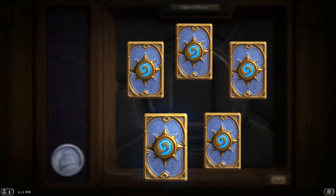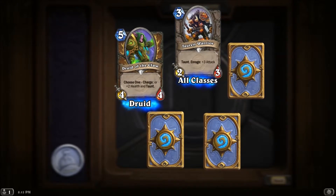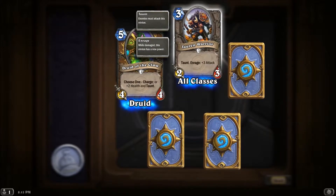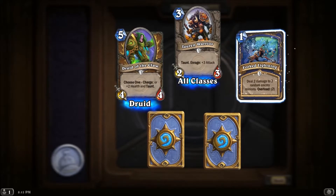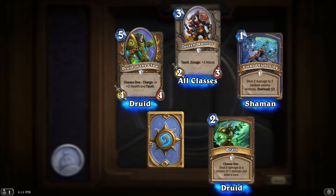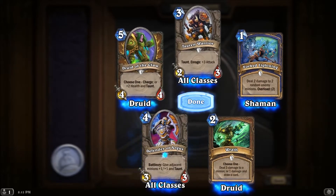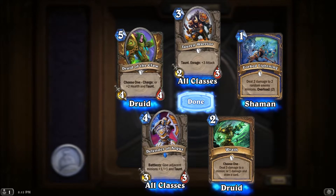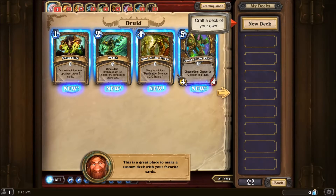Final pack — regular, regular, regular... eh. No epic. Druid of the Claw — got one of those. Tauren Warrior — taunt, enrage: +3 attack, so enemies must attack this minion, and while damaged it has +3 attack — that's actually really cool. Forked Lightning — shaman: deal two damage to two random enemy minions. Wrath — druid: choose one: deal three damage to a minion, or one damage and draw a card. And for the final rare: Defender of Argus — give adjacent minions +1/+1 and taunt. Wow, that seems pretty powerful — awesome!